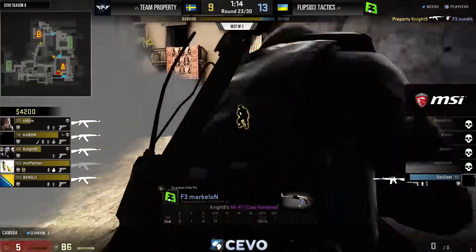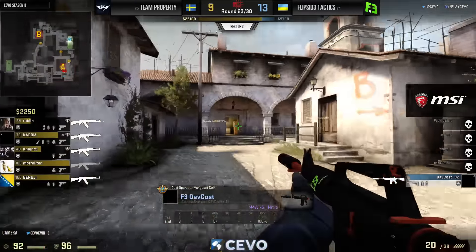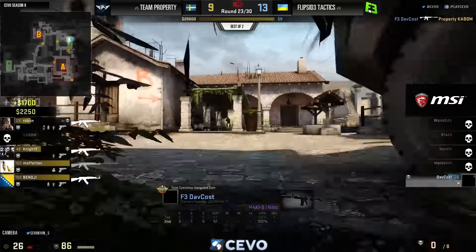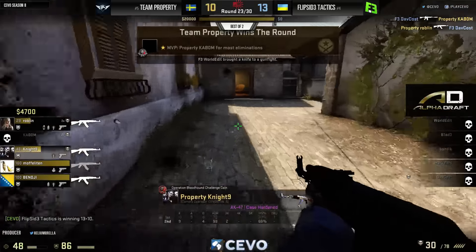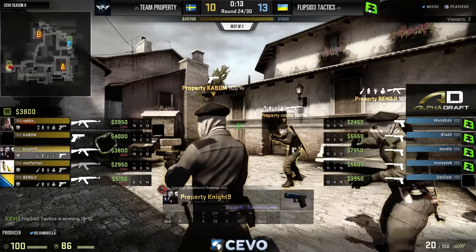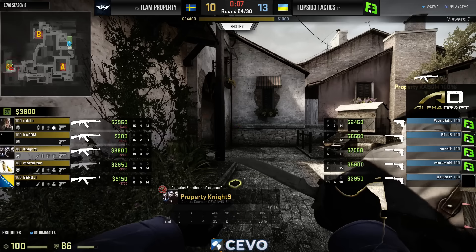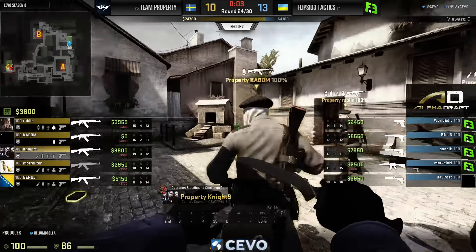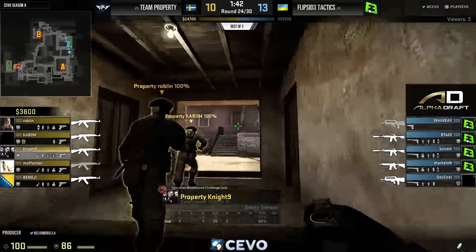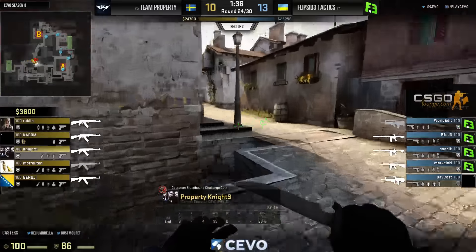Bondic in a good spot but goes down without even getting a frag. Only three CTs left — Property can move forward with confidence and don't even really have to make trades. Davkos with the A1-S good for one, staying silent. Took him a while to figure out where that guy was. That's one change where the A4 really suffers — those flanks as a CT: you immediately give away your position when you shoot.